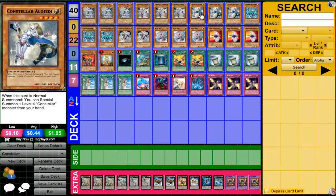I run triple Alguide. Some people don't like running Alguide because it's susceptible to Maxx "C" and Effect Veiler, but I can't control that. Me running fewer Alguides doesn't make my opponent run any less Maxx "C" or Veiler. There aren't enough good Constellar monsters to not run Alguide at 3. When Alguide goes off it's essentially Pollux — sometimes you go Alguide into special summon Khaas, both level 5, make a Rank 5. Run Alguide, no ifs or buts.